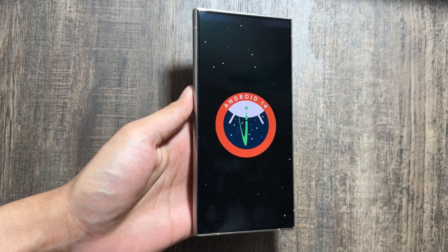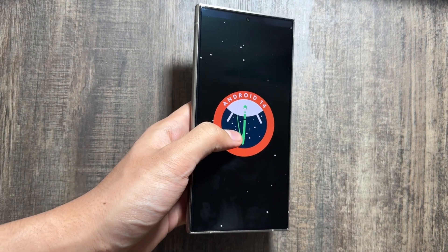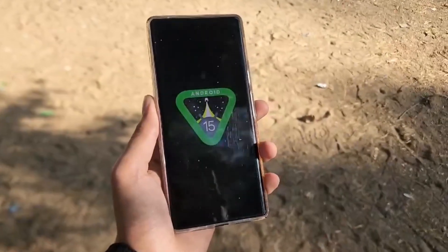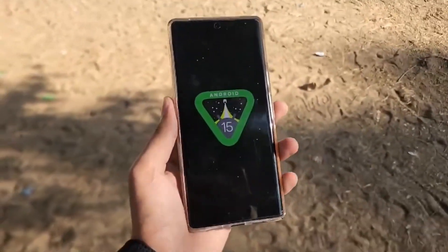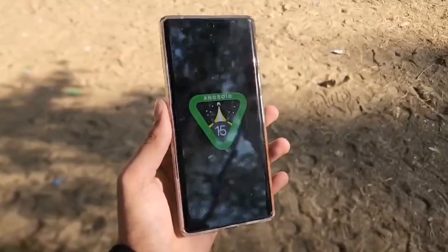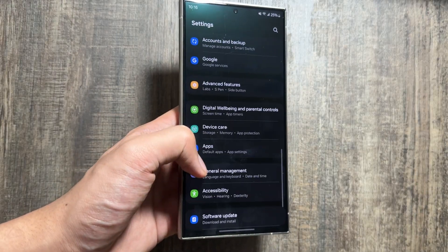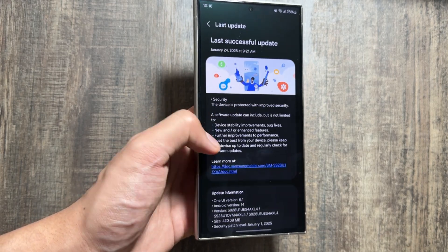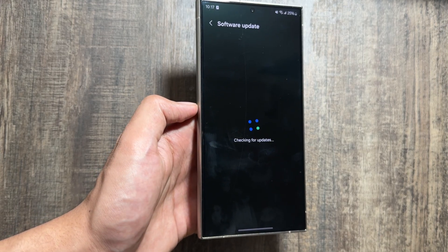So these were some of the features you can get early access to without installing the One UI 7 update. It is really sad to see the One UI 7 update is delayed. If you're on the One UI 7 beta, you will get to see another beta version 4, and after that hopefully you'll get the One UI 7 stable version.